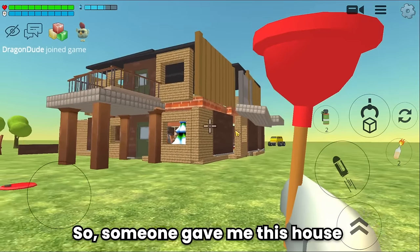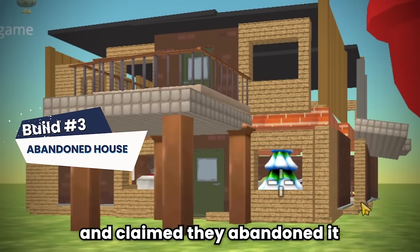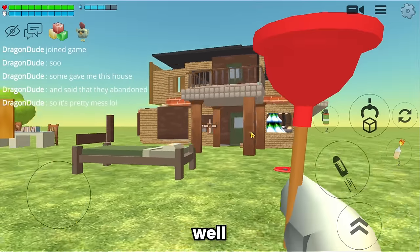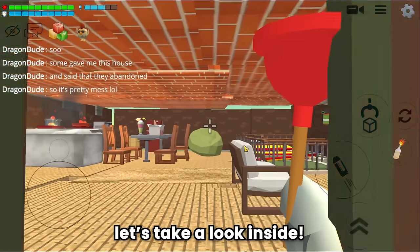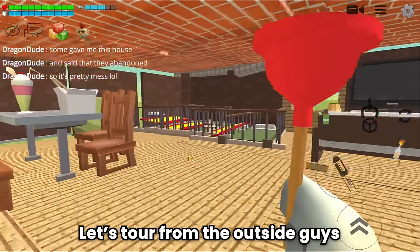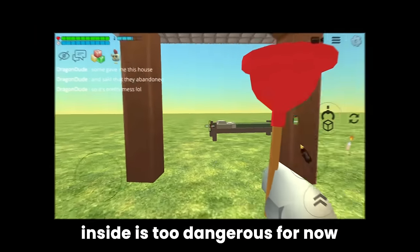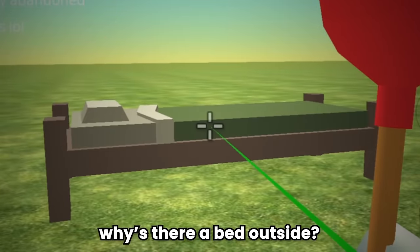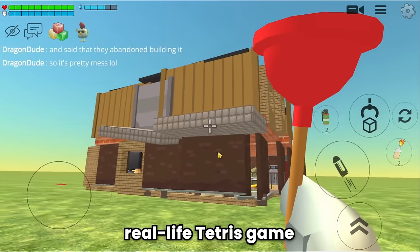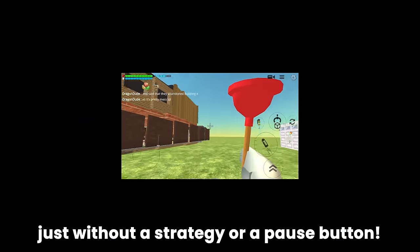Someone gave me this house and claimed they abandoned it. And of course it's pretty messy. Let's take a look inside. Oh my god, the stove's still on. Let's tour from the outside guys, inside is too dangerous for now. Why's there a bed outside? As you can see guys, this build is kinda - well - real life Tetris game, just without a strategy or a pause button.